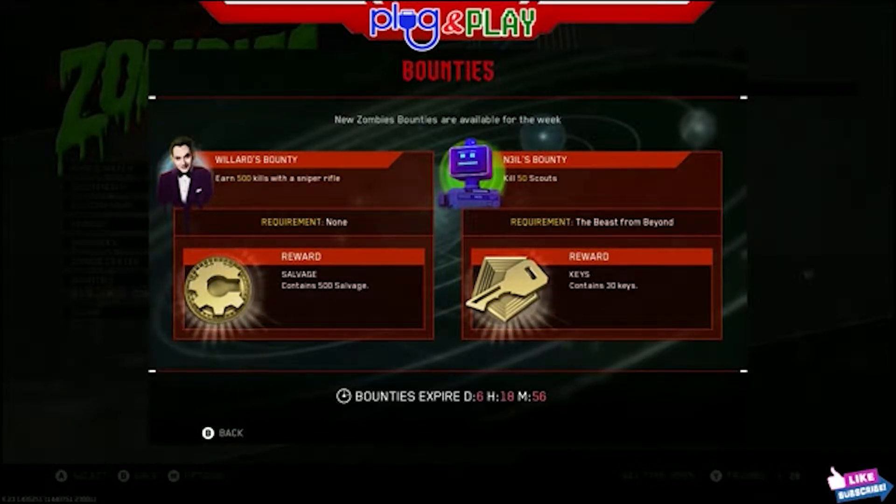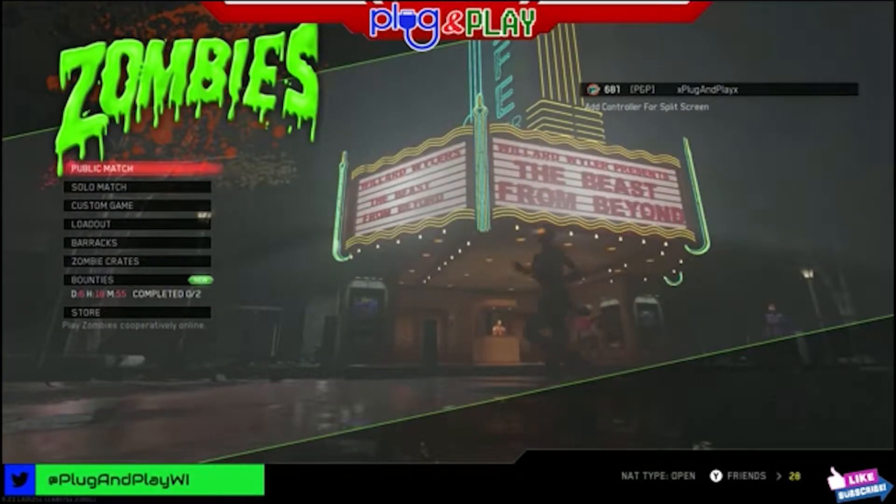Willard's bounty: 500 sniper kills. Neil's bounty: 50 cryptid kills — no sweat, it's going to be a piece of cake. Those cryptid kills in Beast from Beyond, first couple rounds, they're easy spawns. 500 kills with a sniper though, that's probably going to be a little bit tricky, so let's go ahead and walk right through it.